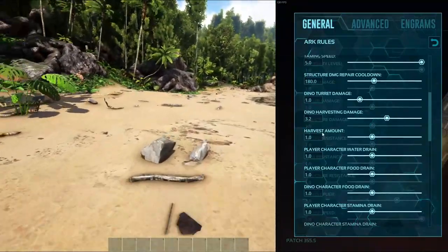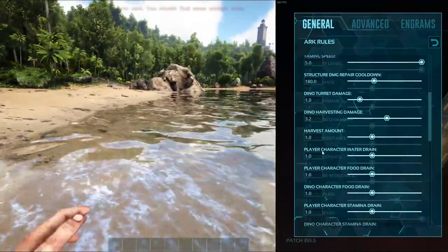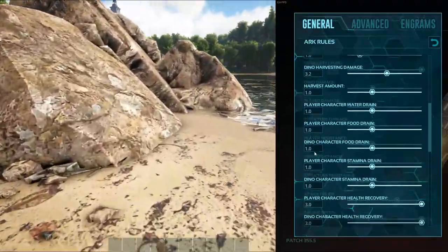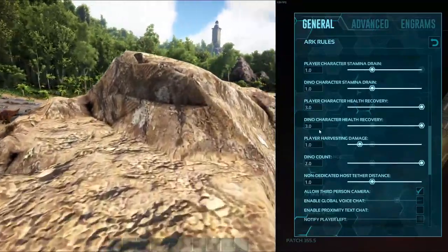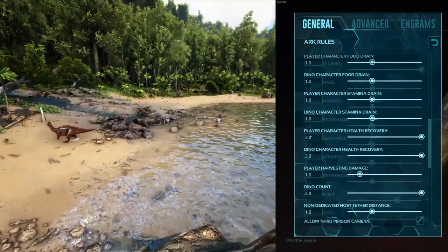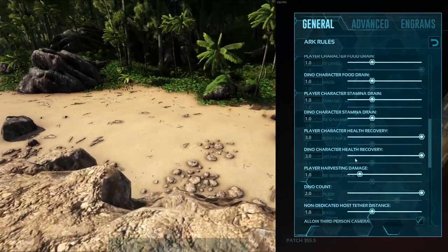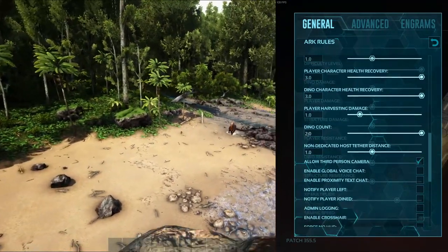I knew I had them changed last time, but the harvest amount is left at one. The character food drains, dino drains, and stamina drains have all been left alone. The only other ones changed up here are the player character health recovery and the dino character health recovery — I've bumped those up to three — and then the dino count for the map I have bumped up to two.